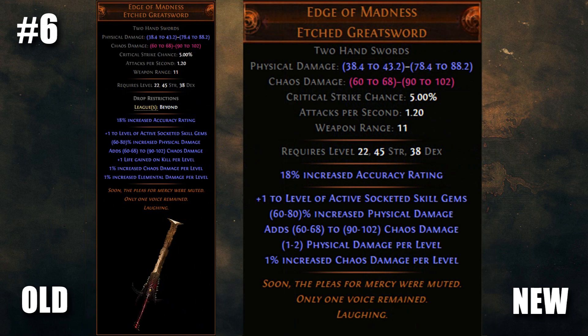This next one is a bit of an unknown factor, but definitely worth keeping an eye on. One of the most popular skin transfer uniques but not really used was Edge of Madness. It might just be worth using now that it's been given added 1-2 physical damage per level. This might be something to build around, or at the very least a blast to level with. Either way, it's worth keeping an eye out for if you're running those Beyond league stones.